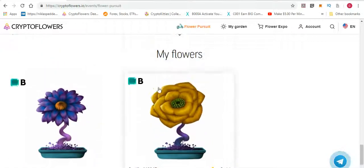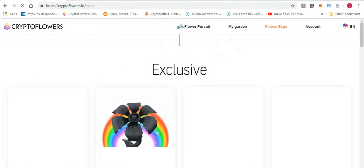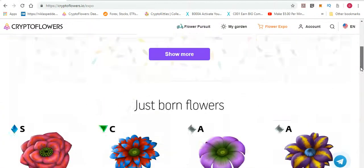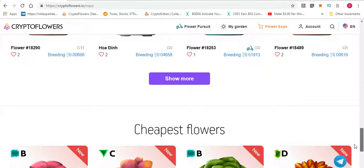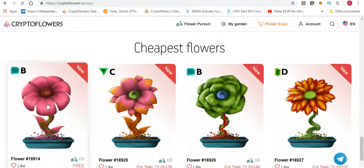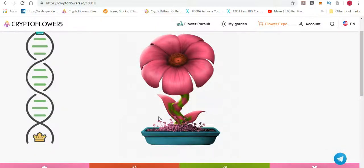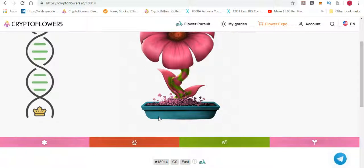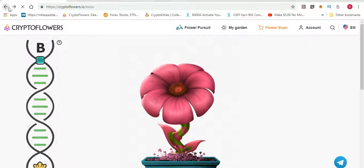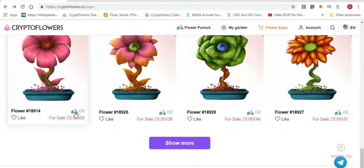If I can recommend something: go to Expo Flower. What I did this morning was go to flowers for breeding, sorted by cheapest, and looked for ones with the qualifying icon. This one is free, so I'll click on it and buy this flower. It has the little icon indicating it qualifies for the pursuit and is 18,000 or greater. So I'll buy it and rank up one more position.